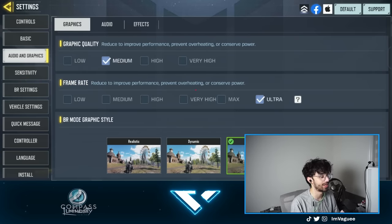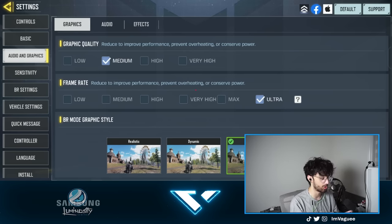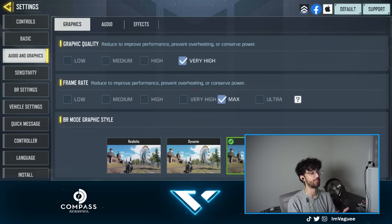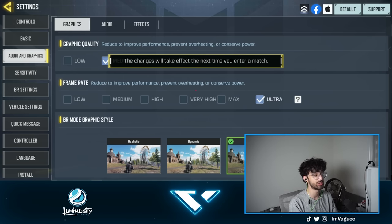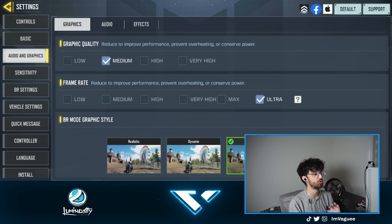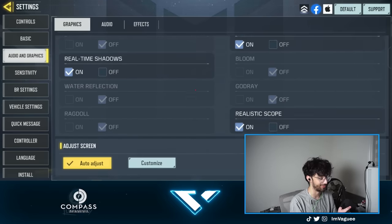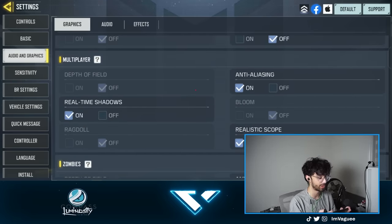For my graphics, I use medium graphics and ultra frame rate. The reason I have to use medium graphics is that if I go to very high interface, I can't access the 120 frames that my phone provides. Obviously I don't want to be at a disadvantage, and 120 frames is absolutely incredible. So when I switch to ultra frame rate, the max I can do in terms of graphics is medium or low. Everything else on the list is pretty standard.